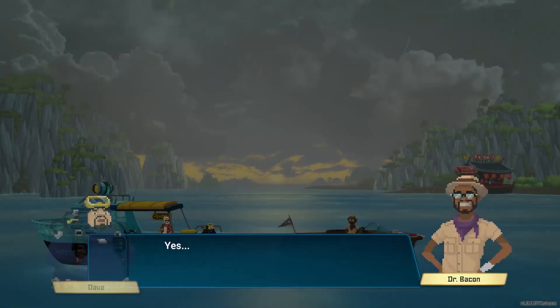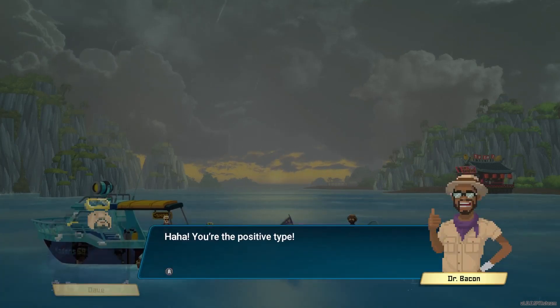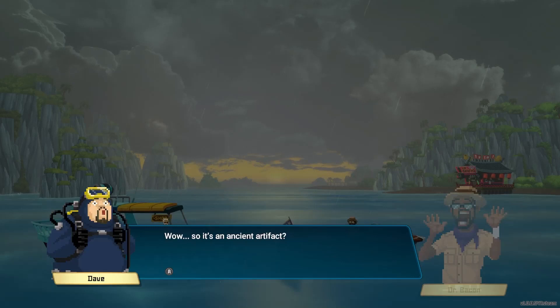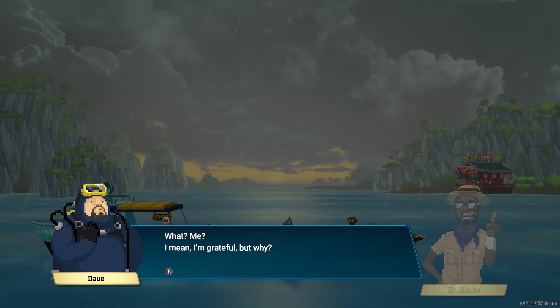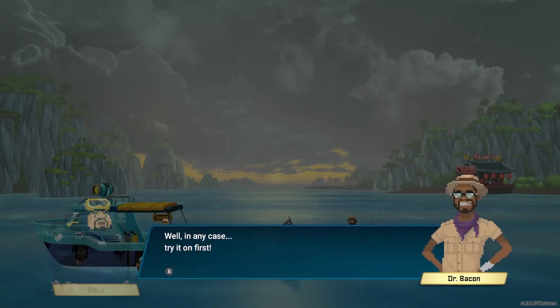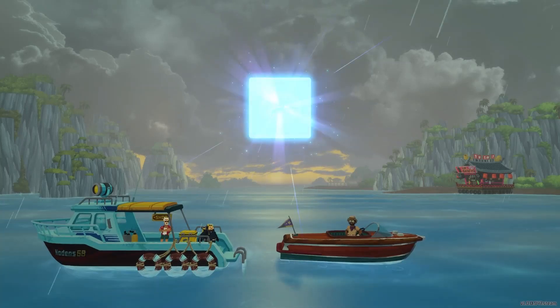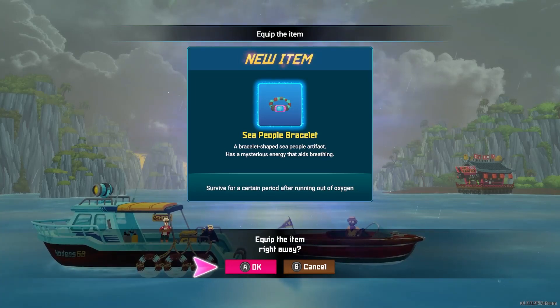"Dave. Dr. Bacon. Dave." "Yes?" "Do you want to hear the good news or the bad news?" "The good news." "You're the positive type. I studied the bracelet you brought me yesterday — it was from the sea people, as I expected. The bracelet seems to be imbued with a mysterious power. Here, you can wear this." "Why?" "Who knows — there might be some frightening sea people curse on it. Try it on first." Bracelet-shaped sea people artifact — "has mysterious energy that aids breathing; survive for a certain period after running out of oxygen." Well, this would have been nice last episode.